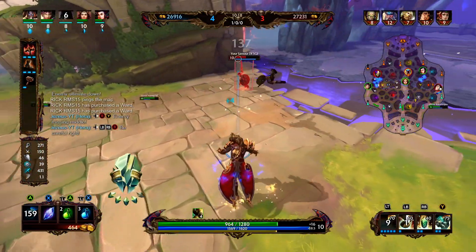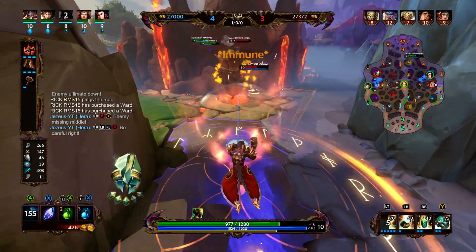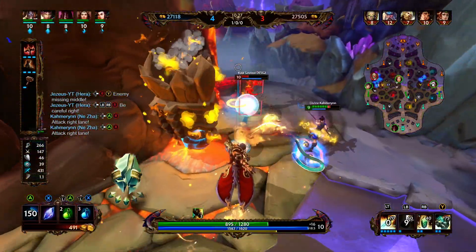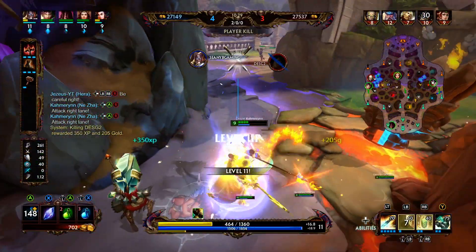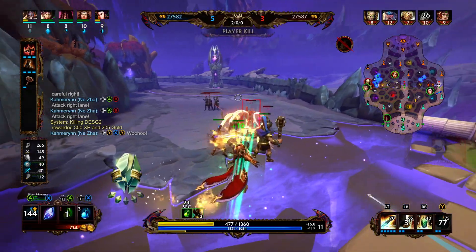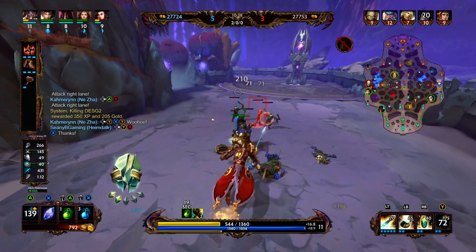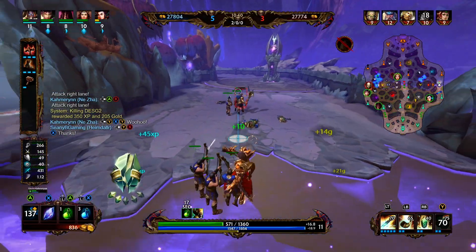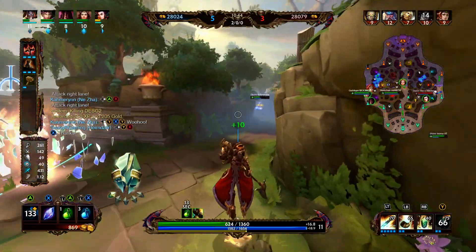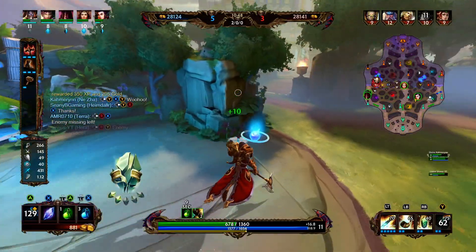We're actually winning this fight. Now that we have Transcendence fully stacked and our boots, we are kind of hitting pretty hard. So I ult him, but it was enough damage to kill him on contact — so he does not get yeeted into space. Now we want to take advantage of this pressure that we have in the lane. We keep prioritizing blue buff, but we really haven't run out of mana once.